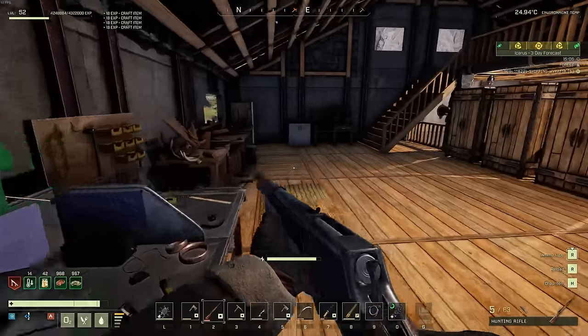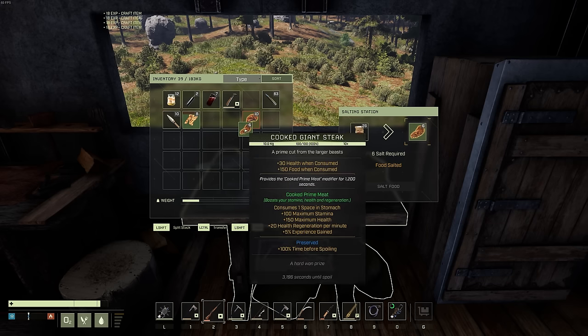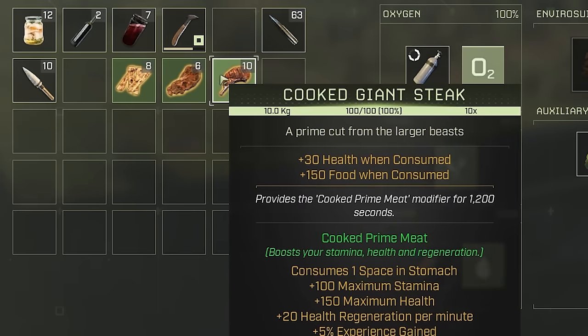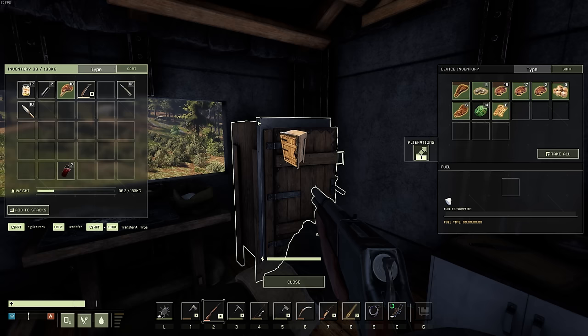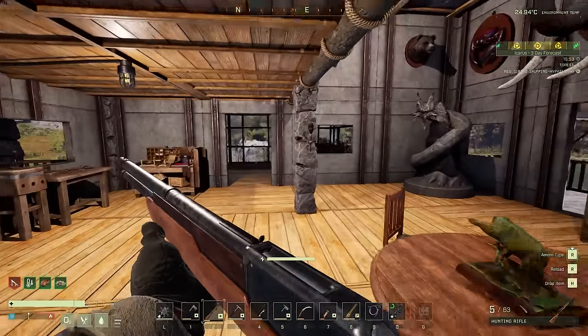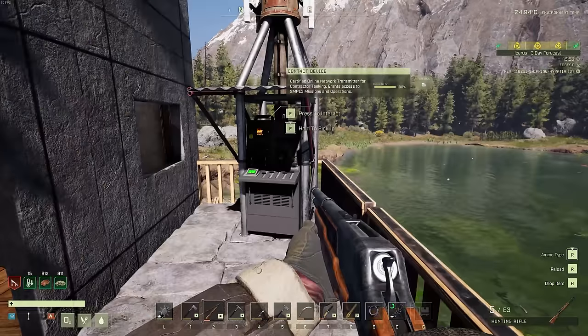Last thing to do is head upstairs to the salting station and salt up the giant steak off the elephant, the stringy meat from one of the cougars, and bacon from a hog. These all give plus 30 health, so you gotta have some on you if you want to heal up in the wild. Still need to get some ice for the ice box to preserve all this meat — I haven't unlocked the deep freeze or refrigerator yet.